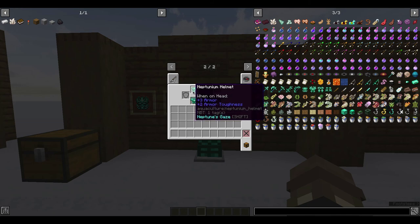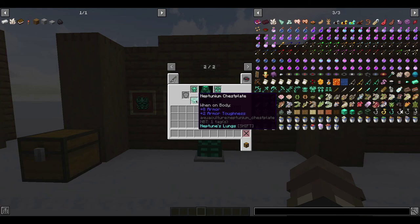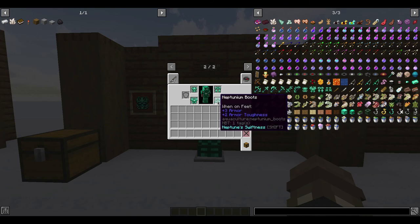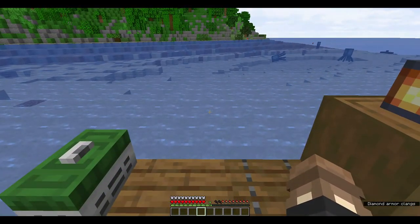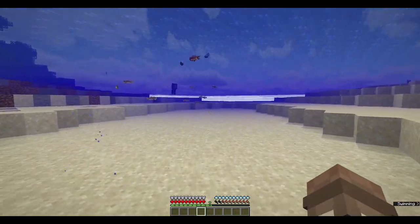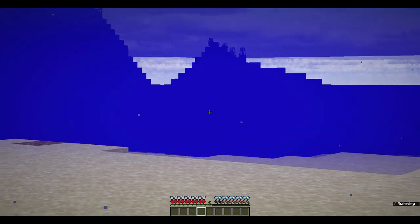The armor has special effects: the helmet gives plus 3 armor and plus 2 armor toughness, with Neptune's Gaze to improve underwater vision. The chestplate gives plus 8 armor and plus 2 armor toughness, with Neptune's Lungs allowing you to breathe underwater permanently as long as you have it on. The leggings give plus 6 armor and plus 2 armor toughness, with Neptune's Buoyancy making you weightless underwater. The boots give plus 3 armor and plus 2 armor toughness, with Neptune's Swiftness granting increased swim speed. You'll be able to see much clearer, you're weightless, and walking in one-block-deep water is just like walking on land.